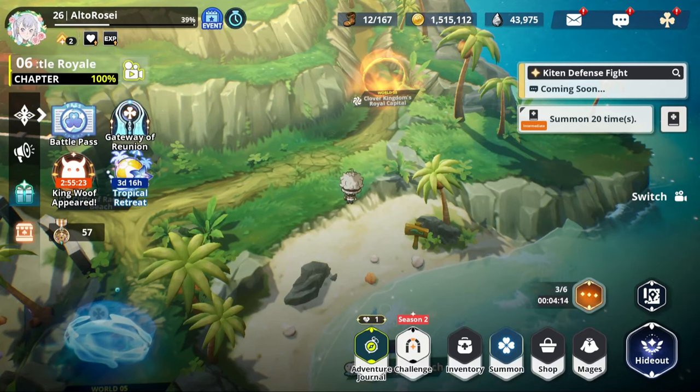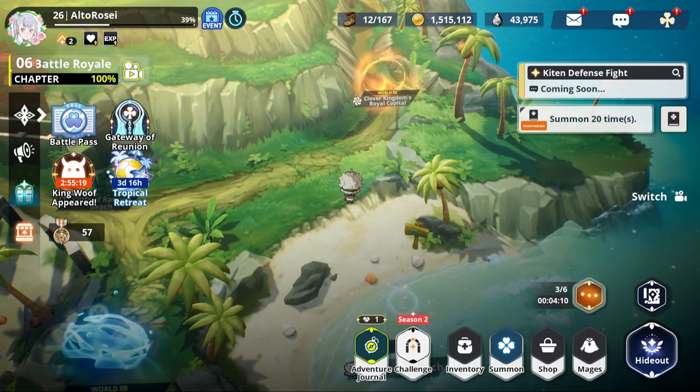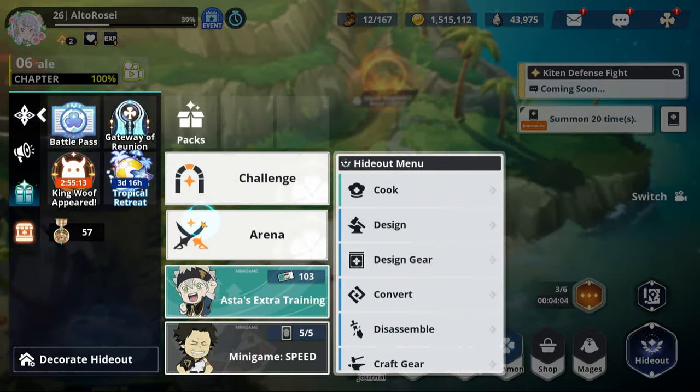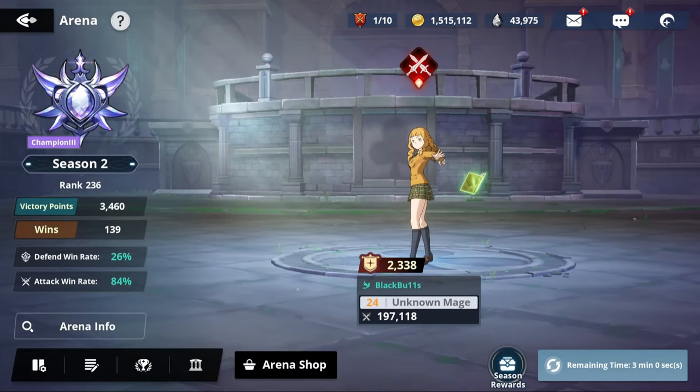Over the last period, ever since Julius came out, the speed meta in Arena has been insane and I really don't like it whatsoever. I'm so tired of Finral and Valtos teams.